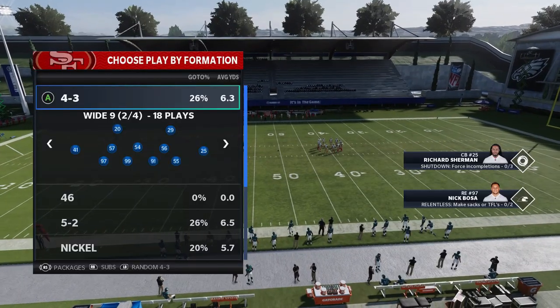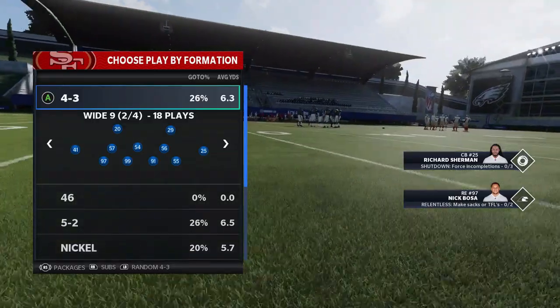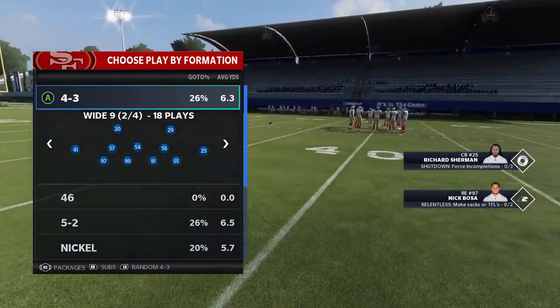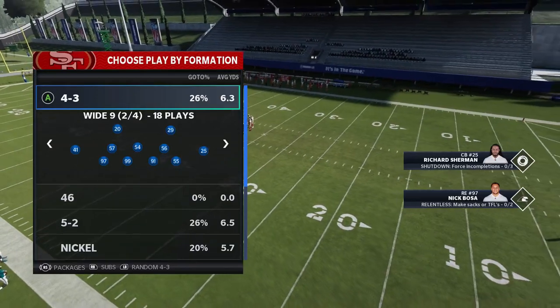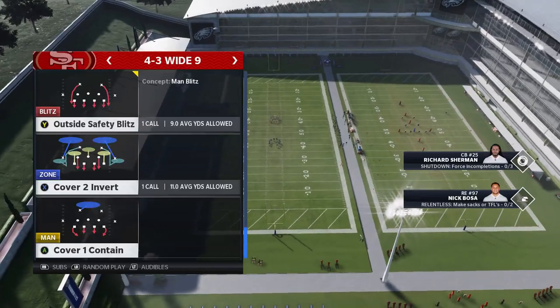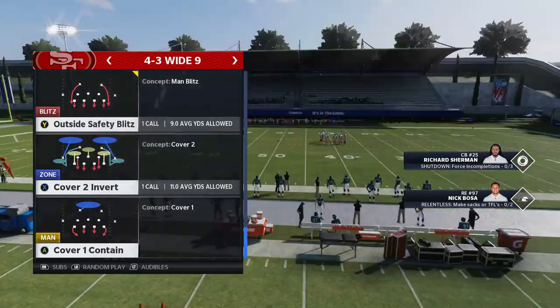Welcome back YouTubers and Madden fans, this is Mad Money Shot sniffing up the Madden cheese as always. Got some defensive plays for you today out of the 49ers playbook. We're going to be focusing on stopping the run — whether it's an inside run or an outside run, I got two plays for you. If you follow this channel regularly you probably know these plays; I put them out last year and maybe even the year before.